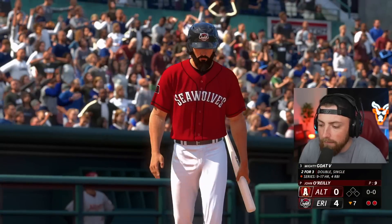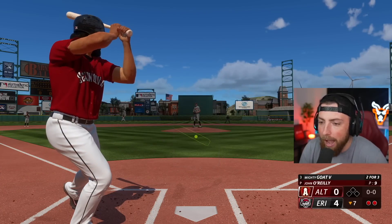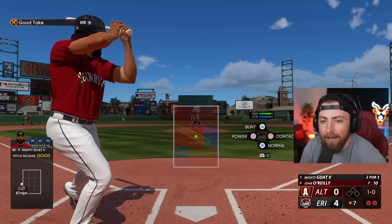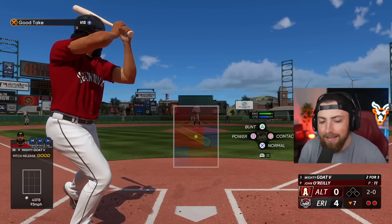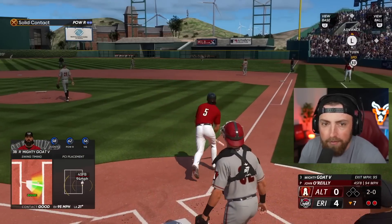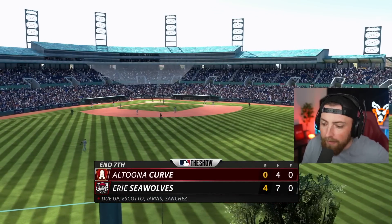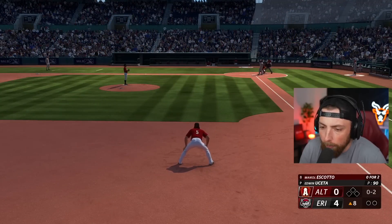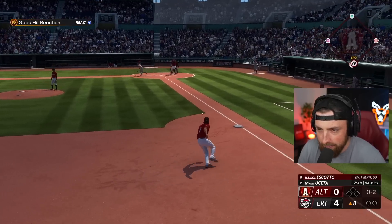Still zero to zero, but we're up by four. Where's the wind blowing in? My power is absolutely terrible, so any wind blowing in is not helping me. I do not like how I glitched — watch, I take this pitch and his front foot just slides in. I don't like that. So we might change my batting stance to be the default version of this actual batting stance, because I think when I messed with the leg and everything, it kind of jacked everything up. We can definitely change that.